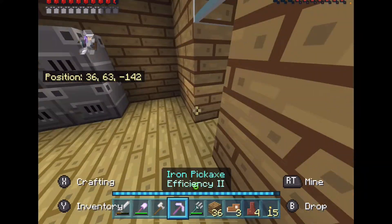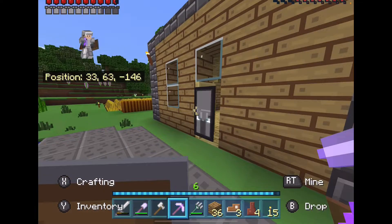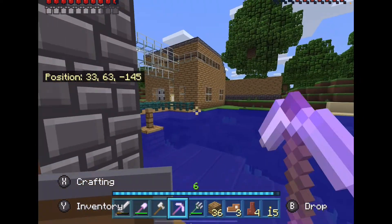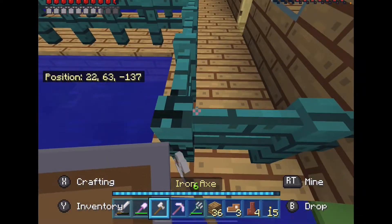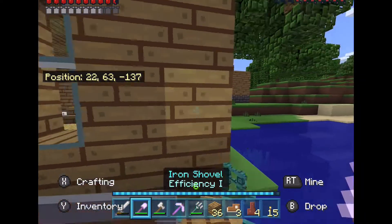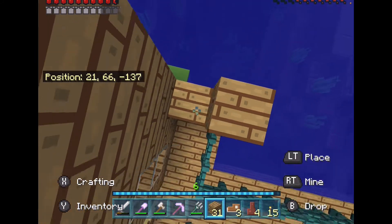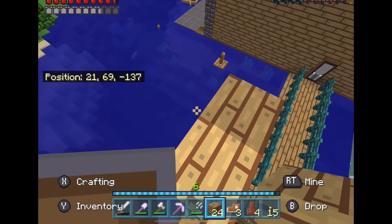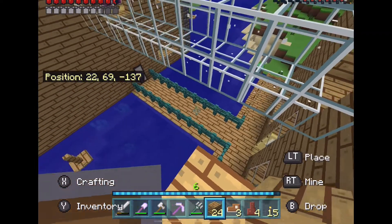We got our wood, we're gonna start doing our thing. I think we should probably start on this side. It's good that we already put the dock thing right here. I'm also thinking of adding like a little thing that you can go under, so that it's like for boats.